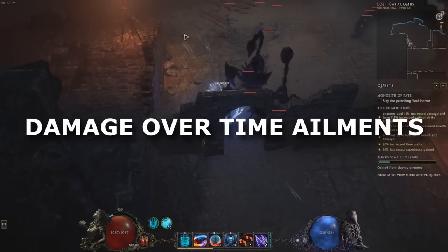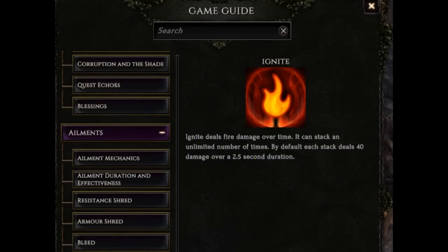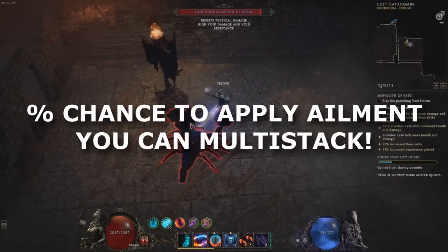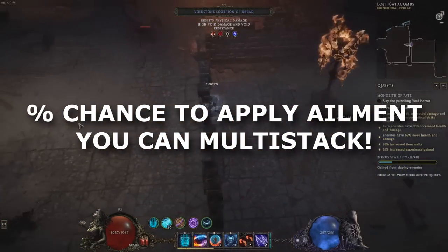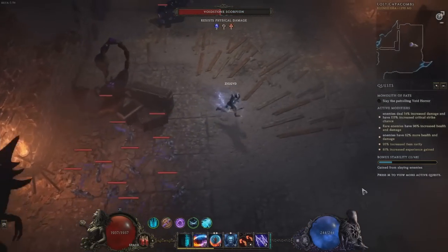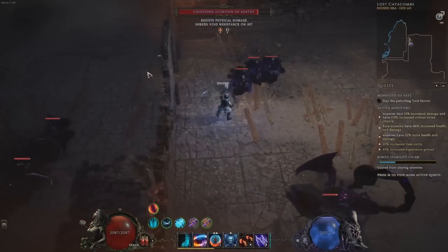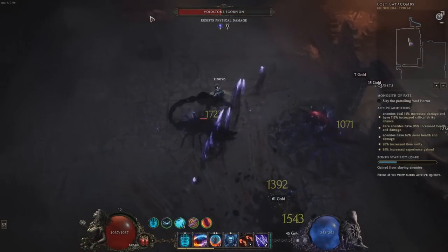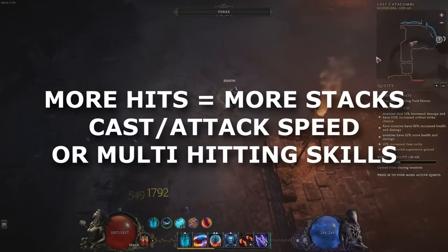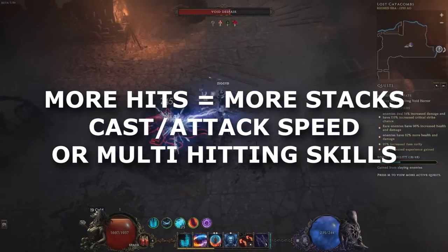Damage over time builds function a bit differently in Last Epoch. Each damage over time type has a preset damage amount that you can see in the ailments section in the in-game guide — press the G key. This menu is great for learning specific information about terms or ailments. For damage over time builds, the things you want to scale your damage are: more percentage chance to apply the ailment in the first place — 200% chance to ignite means you apply 2 stacks of ignite when you hit. Most common dot ailments don't have a limit to how many stacks you can apply. The next thing you want is more hits with which to apply your ailment — cast and attack speed can increase how many ailments you apply.